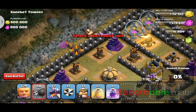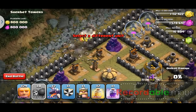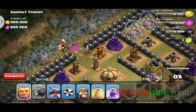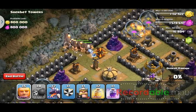Then we're going to drop wall breakers right here so it's going to distract — perfect. The giant distracts it, and then the giant's also going to come in. There's a bomb right there, so I'm going to try to see if he's going to set it off — he's not. So I'm just going to go ahead and drop all my giants right now.